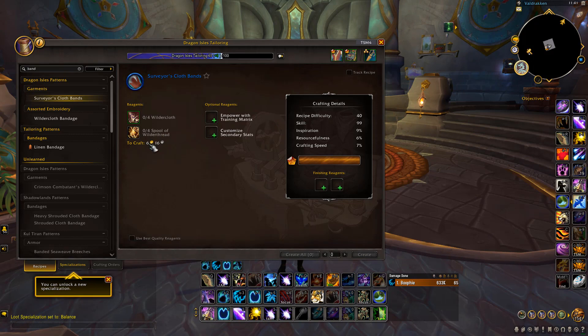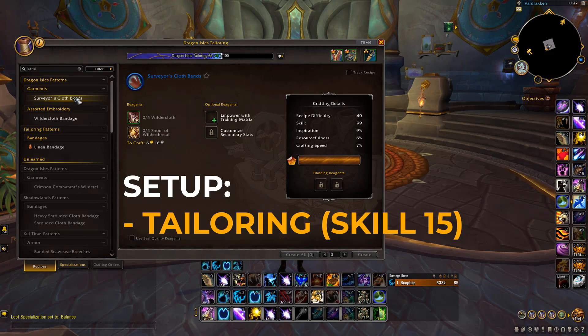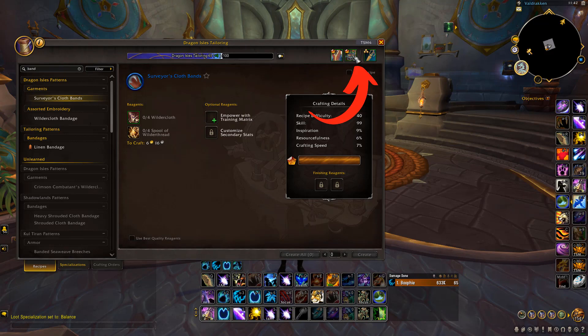As you can see, that currently only costs six gold and 16 silver, so you're not going to need any knowledge points for tailoring. I believe you unlock these at the Dragon Isle tailoring skill of 15 — that is when you can start making these, and that is all you need.